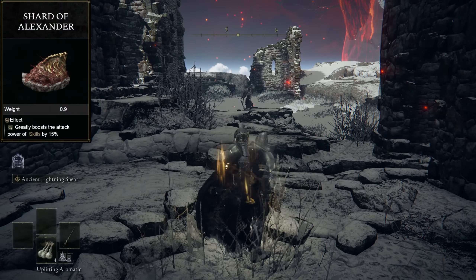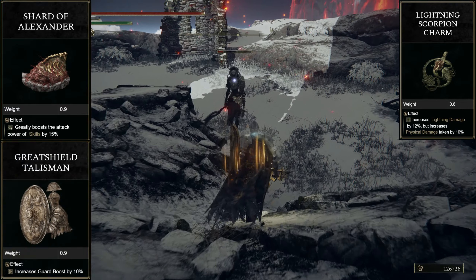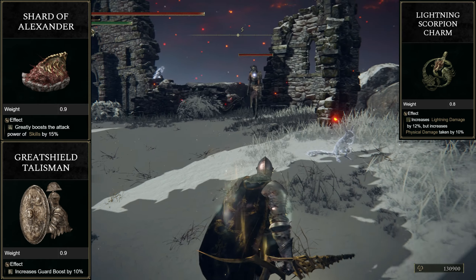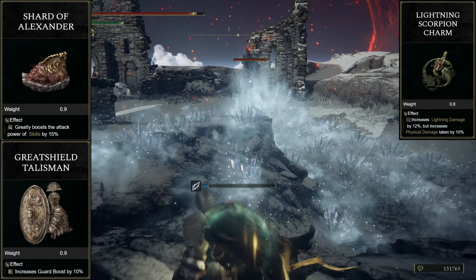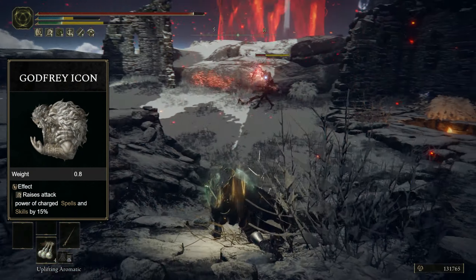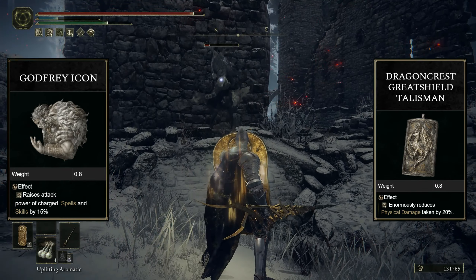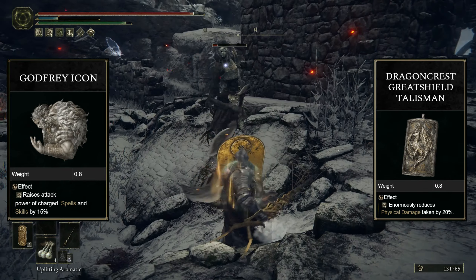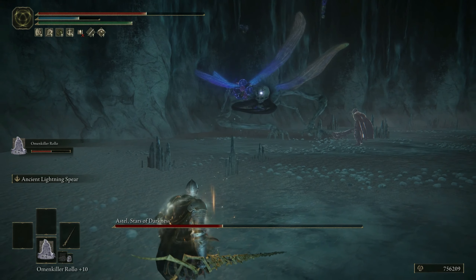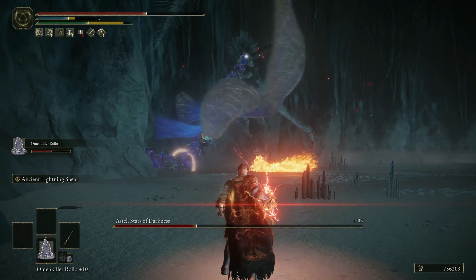Talismans include the Shard of Alexander for improved Ash of War damage, the Lightning Scorpion Charm for 12% increased lightning damage, and the very important Great Shield Talisman, which provides 20% reduced stamina costs for blocking and Shield Crash attacks — countering the rather low guard boost of the Golden Beast Crest Shield. The last slot depends on whether you want more protection or more damage: the Godfrey Icon further boosts charged Ancient Lightning attacks only, while the Dragon Crest Great Shield Talisman significantly enhances physical protection and helps offset the Lightning Scorpion Charm. I switch between those depending on the enemies or boss fight. If you use a Spirit Ash for distraction, you can easily spam charged lightning attacks from a safe distance; in other fights you might prefer higher damage resistance.